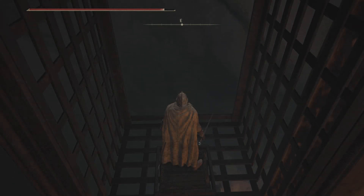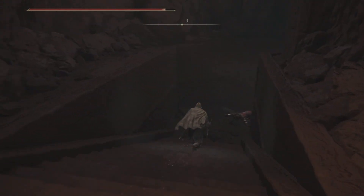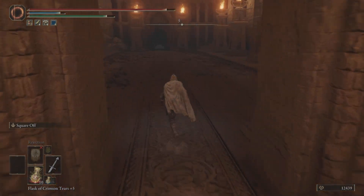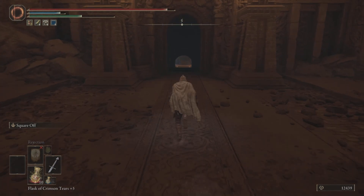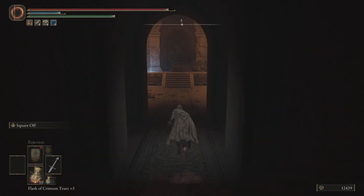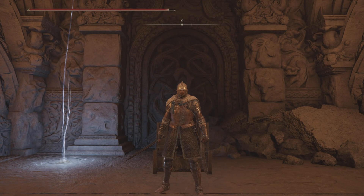I'll make a video on what the Godslayer Sword does to Malekith the Black Blade as well, and I'll share that link in the description below once I've made it so you can check that out. It just completely annihilated him — it was just amazing. So once you beat the boss, this door will open and you'll see that treasure chest. It's already open here because I've taken the weapon, but it's going to be right here.